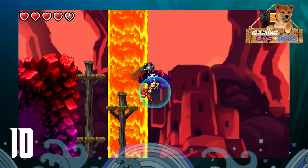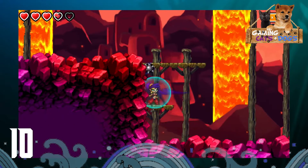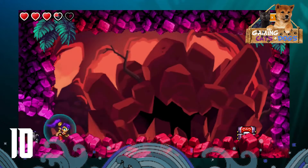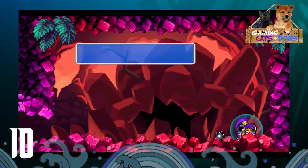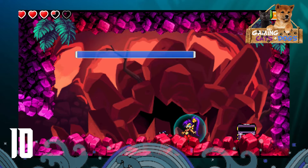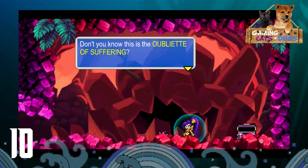We gotta go back to these guys that look like they went to a monster Comic-Con - these little gremlin-like characters - and we have to give them their coins back. There's the blue coin, so we got the green coin and the blue coin. Now we just need to find the red coin. Right in there is the Den of Evil.